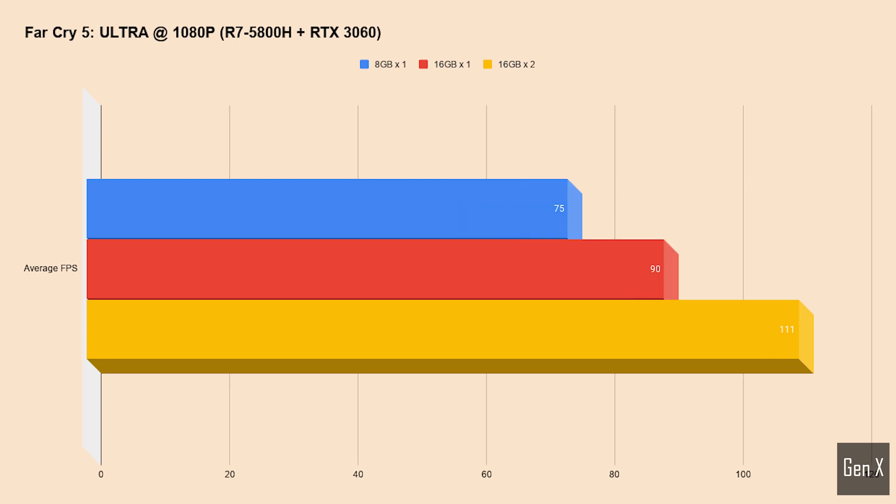Far Cry 5 lost nearly one third of its potential when you switch from a dual channel RAM configuration to a system with only 8GB.